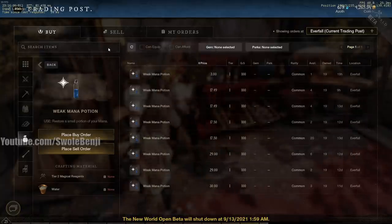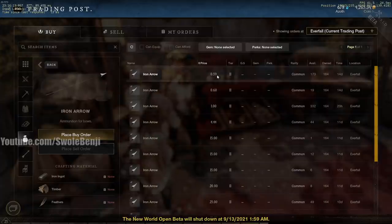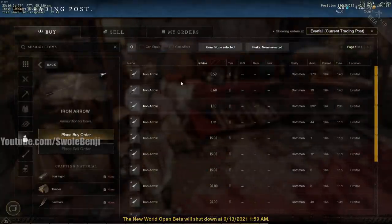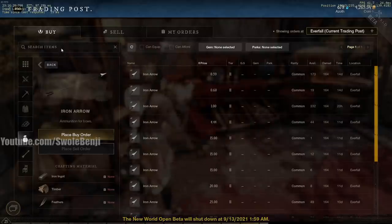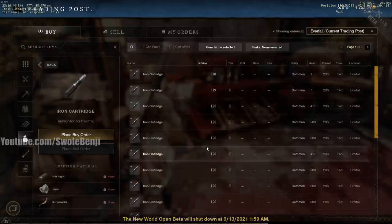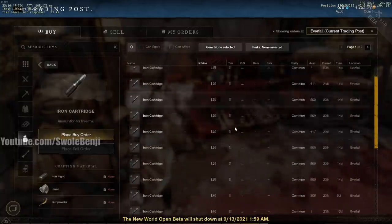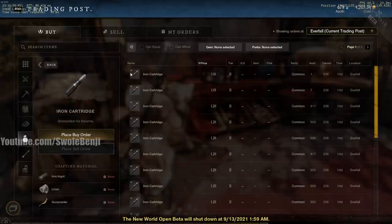Finally, of course, is ammo. Iron arrows — it doesn't seem like much at 59 cents each, but buy 100 of them and that's 100 coins. These are incredibly easy to make in mass bulk, and once someone buys out the cheap ones they become a dollar, then four dollars, then fifteen dollars. Iron cartridges — bullets should never be a dollar, they're incredibly easy to make. Early game — day one, day two, day three — these are huge money makers. In closed beta I had 80,000 coins within the third day just selling stuff.